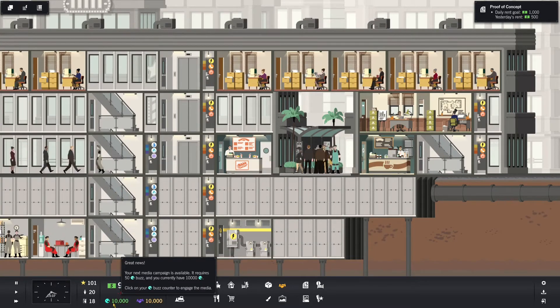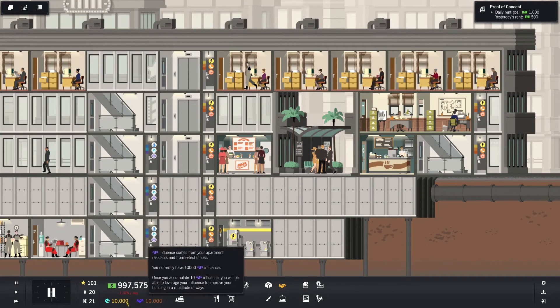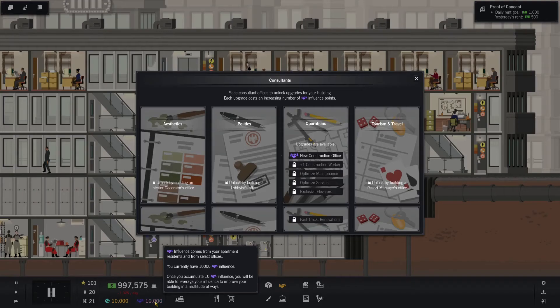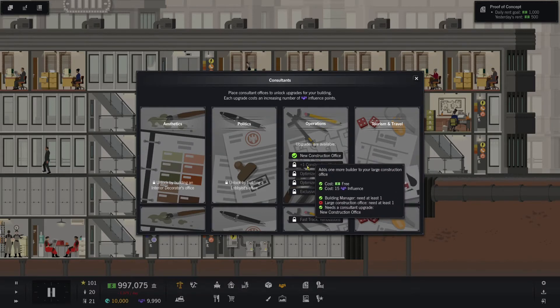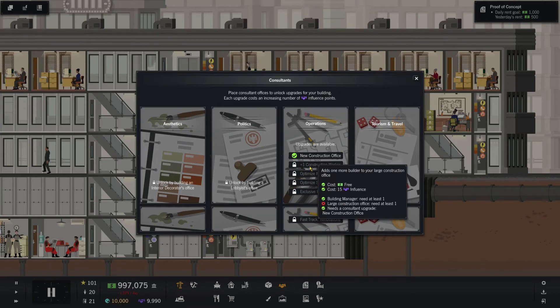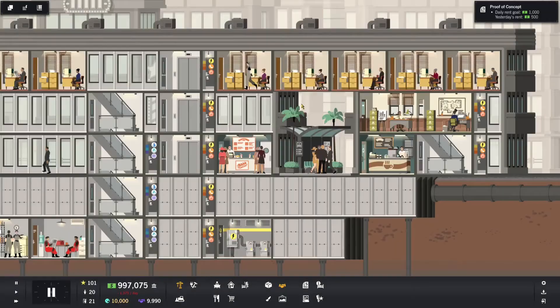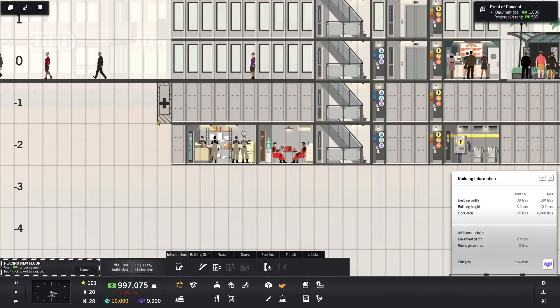Now there's also buzz and influence. These usually have to accumulate as the game goes by, but because I'm in creative mode they just get reset to 10,000 every day. What you can do with these is you can unlock additional things, but you have to build the appropriate office first. The operations office — the reason I did that — it says new construction office. And then if I want some of these other things it'll tell me what I need to do. The only red X there is I need a large construction office.